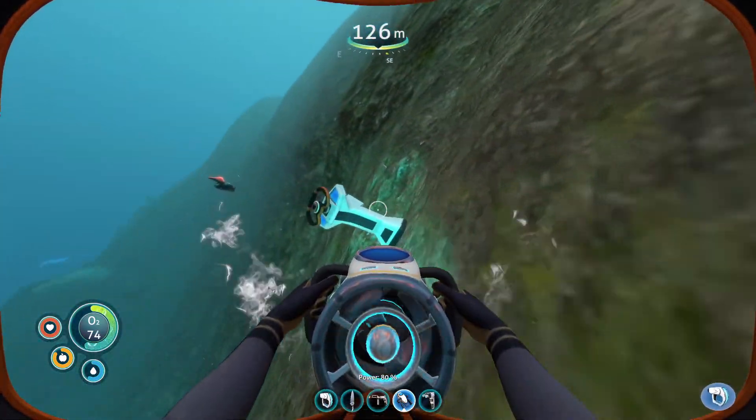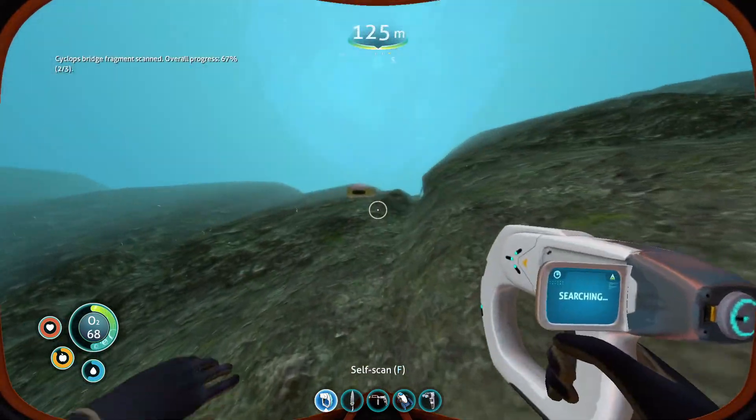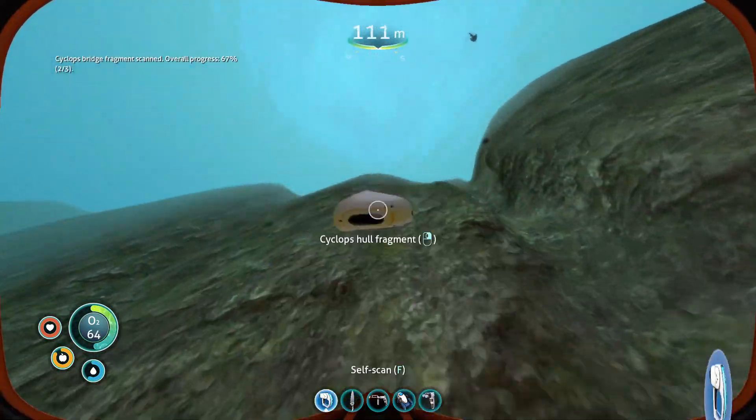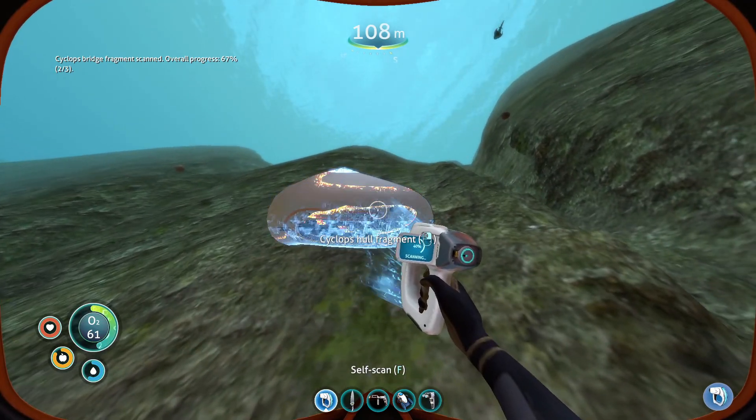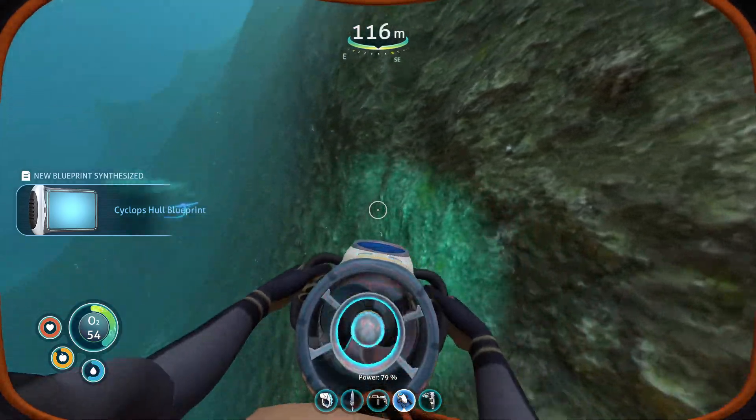What is this? Oh, this is a Cyclops bridge fragment — we can quickly scan this. And this is another Cyclops hull fragment. Perfect, okay, so we're just going to continue searching.